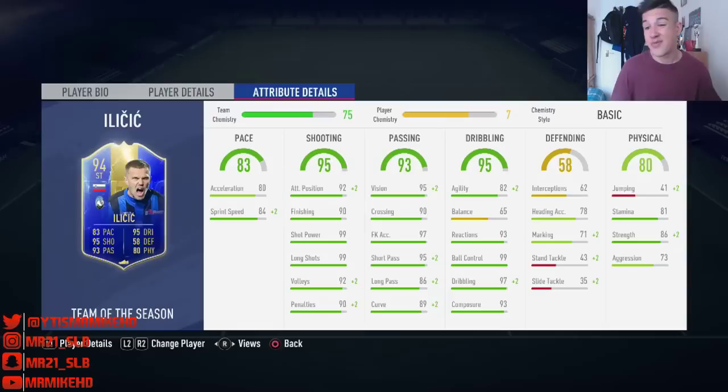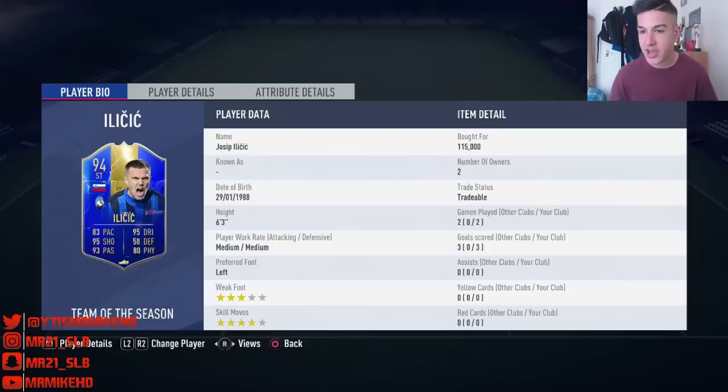His defending stats don't matter much for a striker, but his heading accuracy is 78 and despite only having 41 jumping he did feel good in the air and seemed to be a genuine aerial threat. His stamina at 81 felt fine to last 90 minutes — extra time you might need to sub him off. At 86 strength and 73 aggression, he will bully most defenders off the ball — he was barging Van Dijks and Fabinhos. Most of the time he was winning physical battles, which is a big positive.